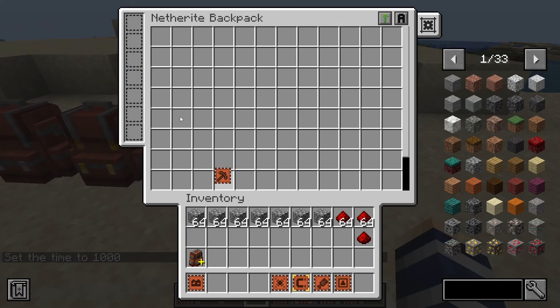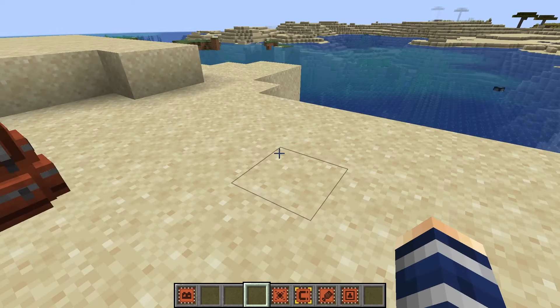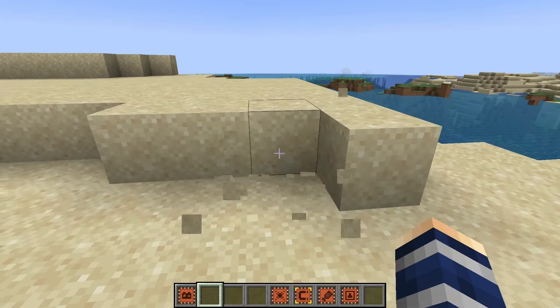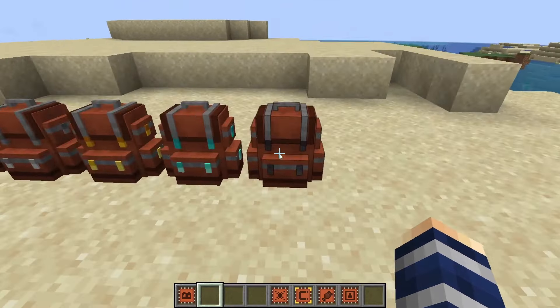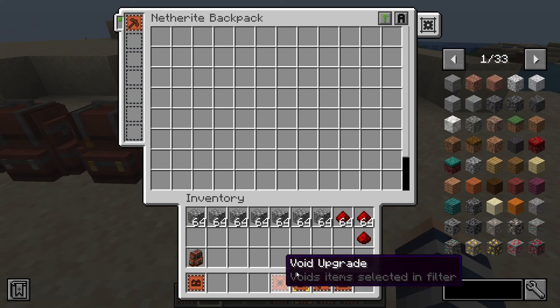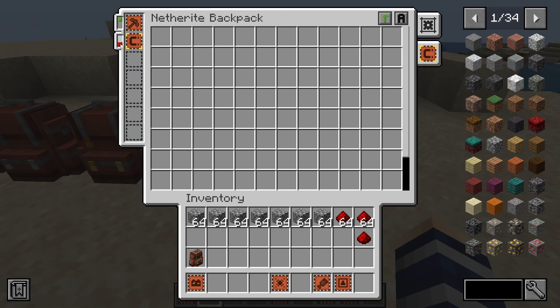Here's the tool swapper upgrade. This one is pretty obvious — it automatically swaps items in the player's hand for the effective tool. So if we have a pickaxe in the backpack and a shovel, as soon as we go to break sand it's going to swap it out for the shovel, or vice versa — whatever you're trying to mine, it's going to swap to the right tool. Really, really useful — one of my favorites.